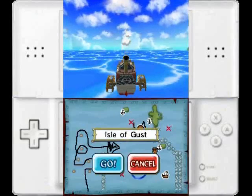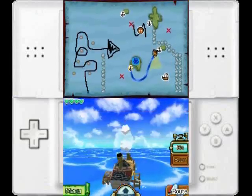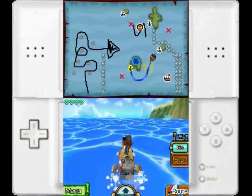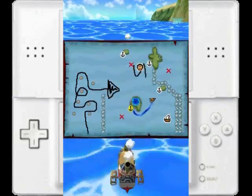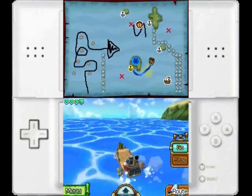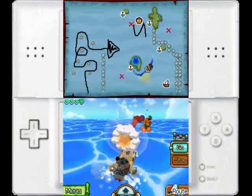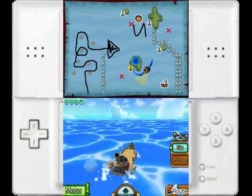Hey, it's your boy back at Yawksu. Last time we left off, we got the Cyclone Slate and we got the fishing pole in Banana Island. The fishing pole has a very annoying side quest that I'll be doing later on, probably after I get the third fairy and the dungeon after the third fairy.